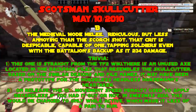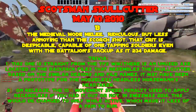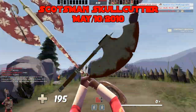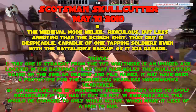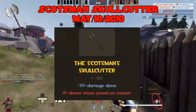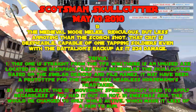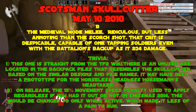Trivia. One: there is an unused axe in the backpack files that resembles the Skullcutter — based on similar designs and file names, it may have been a prototype for the Horseless Headless Horseman's Headtaker. Two: on release, the 15% movement speed penalty used to apply regardless of whether it was equipped or not. It was in Midsummer 2014 that it was changed to only apply while active, making it a little less painful to run in a general loadout.